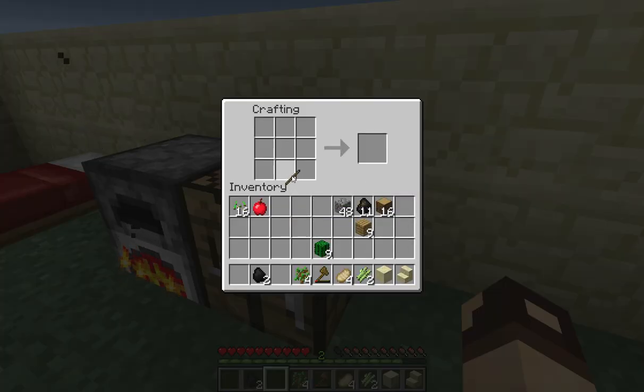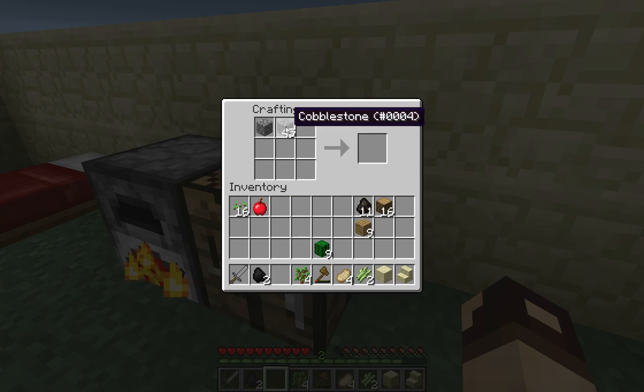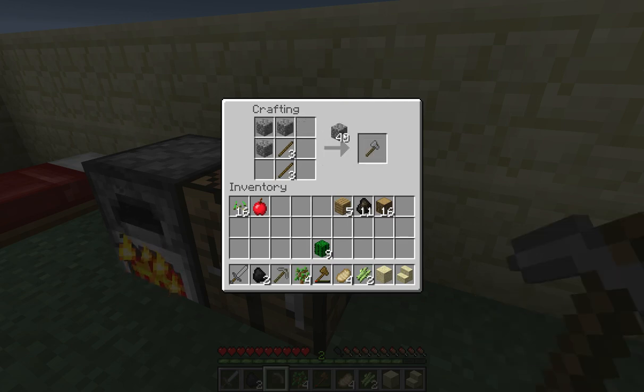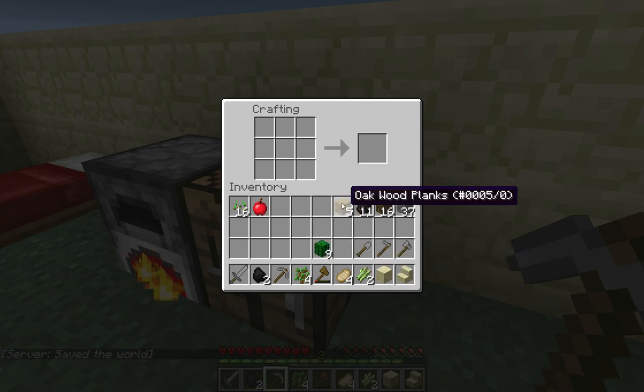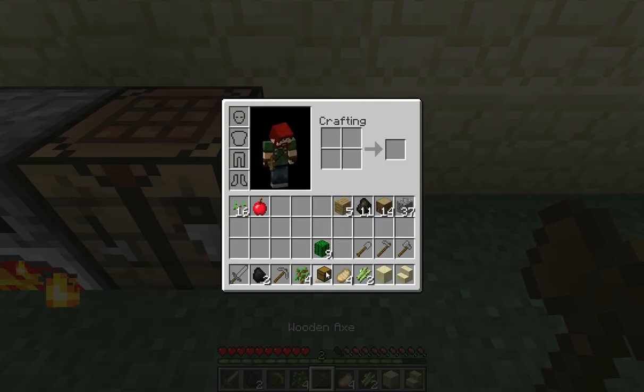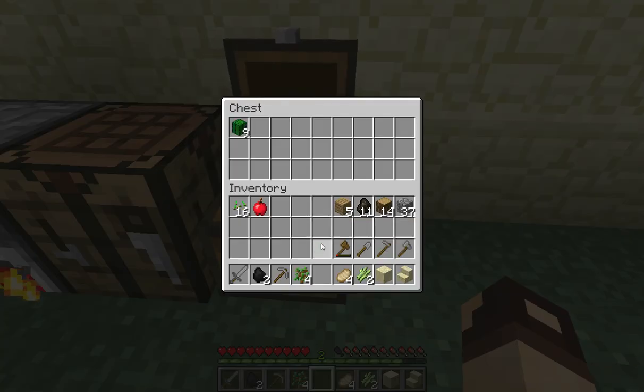Let's go ahead and make ourselves a wooden sword. We'll grab this stuff here and make ourselves some more sticks. We'll get ourselves a pick, an axe, a hoe, and a shovel — there we have one of each. And we will make ourselves a chest to hold our initial stuff.